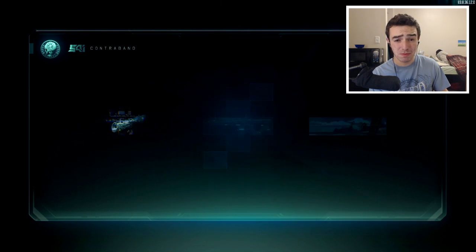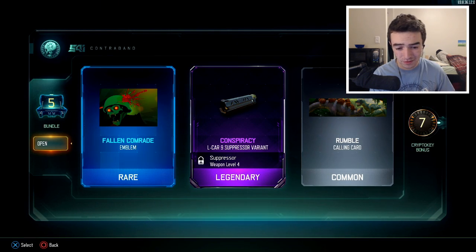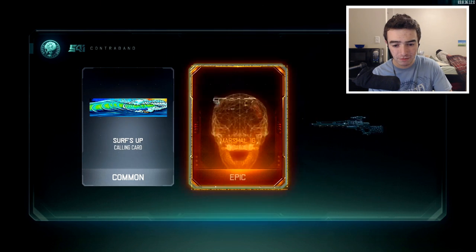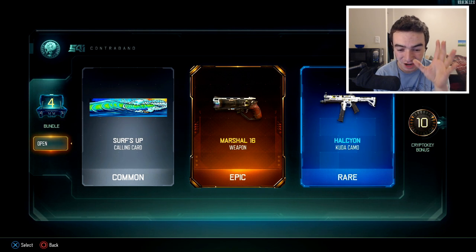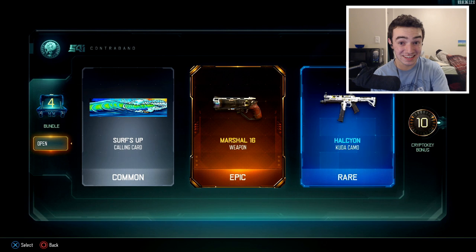Couldn't care less about camos for the XM53. We're actually pretty close to getting Dark Matter, which is pretty cool. We're getting a couple of attachment variants — they allow you to spice up your weapon, make it look a little bit different. Ladies and gentlemen, we just got the Marshall 16s out of a supply drop! Let's go, dude. That's super clutch. That's one of the DLC weapons that we didn't have.